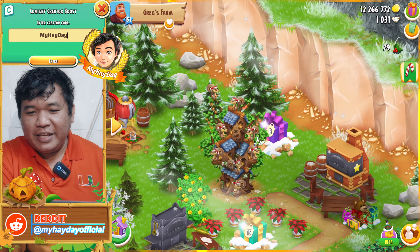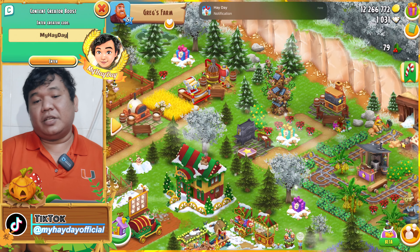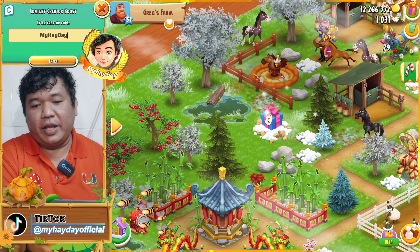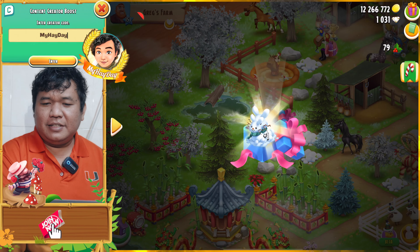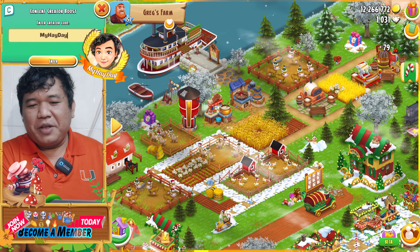How about number eight? I see another booster — it is the coins booster. How about number nine? I get the snow rabbit.